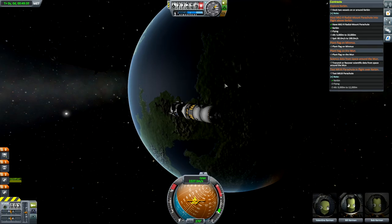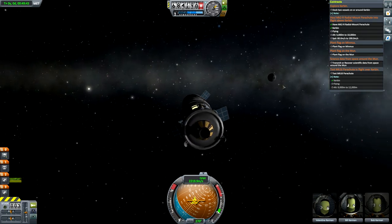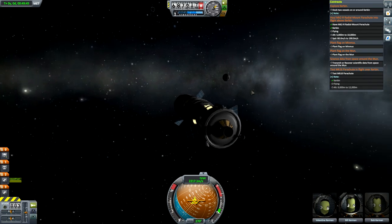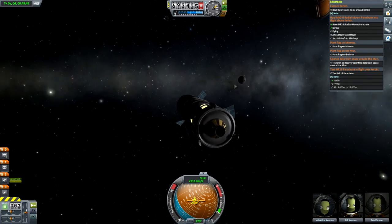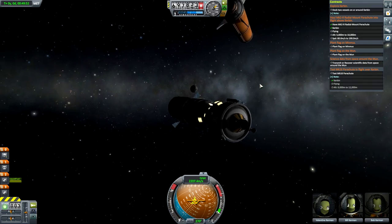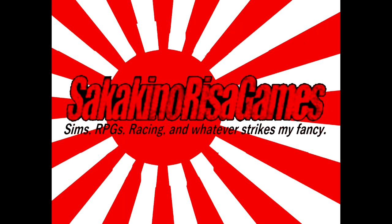In the next episode, we'll go ahead and get some scientific data from around the orbit of the moon. We will plant the flag on the moon, and we will return with our intrepid Kerbals. But until then, this has been Sokka. Like, share, and subscribe if you are so bold. And for Valentina, Bill, and Bob — thanks for tuning in. See ya, Orange Fuel Tank!